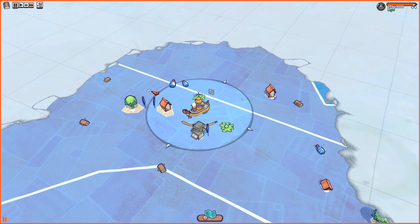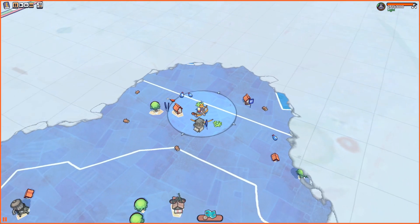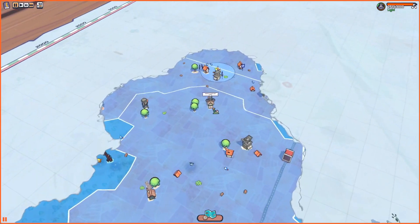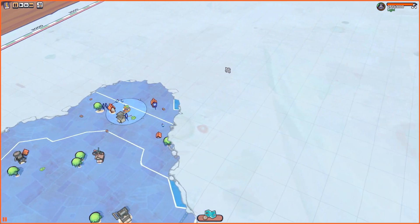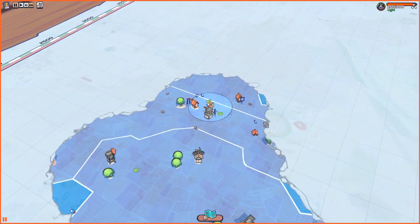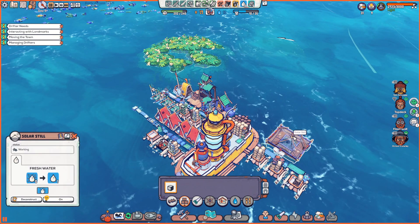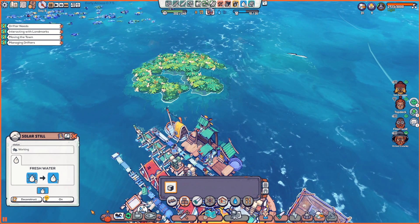It's one of those city builder town survival games where you're at a severe disadvantage starting out, and unless you know what you're doing, you're going to fail. I think that's a big problem. There are no difficulty settings as far as I can tell — I didn't see a way to change the speed at which people consume things, or a way to give myself more of an advantage so I can relearn the game over time.